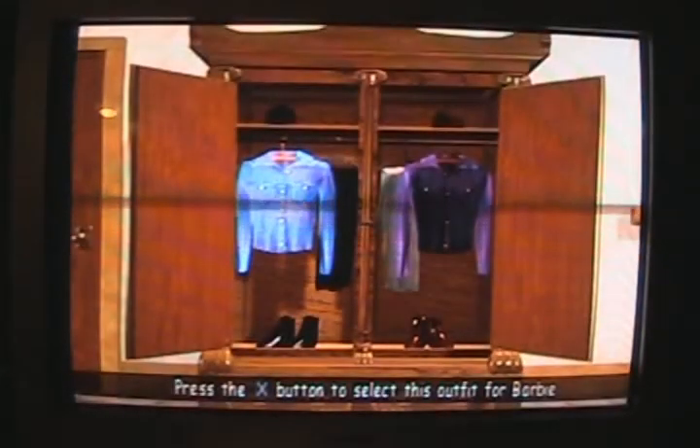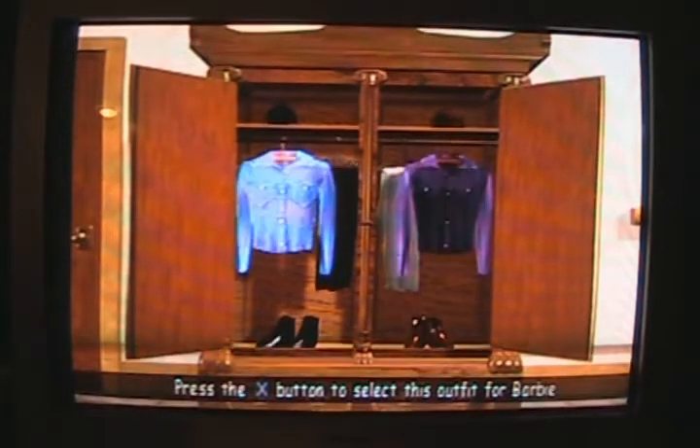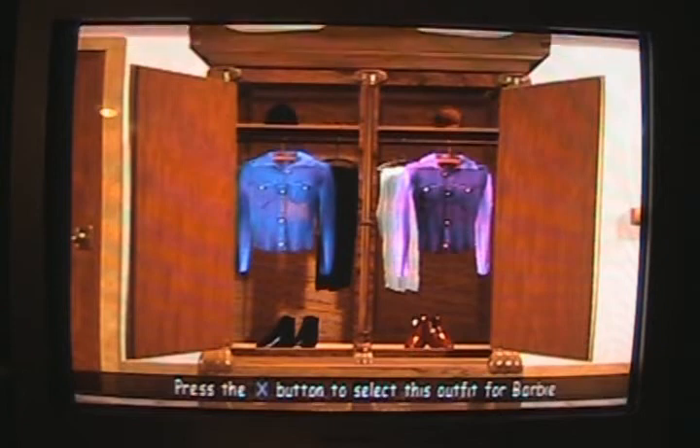Highlight the outfit you like, then press the X button. Okay, so which dress barn outfit do we want to wear for today? Let's go with the purple with those shit-brown shoes.